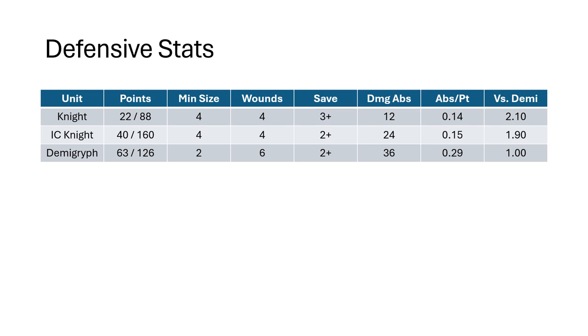In all of these examples, Demigriffs are better than everything else. That comparison column shows how many Empire Knights you need to buy to get the same defensive capability as Demigriffs — you've got to buy 2-to-1, basically. Same for Inner Circle. In terms of defensive profile, your Empire Knights and your Inner Circle Knights are roughly the same value. The Inner Circle Knights are more expensive and have a 2-up save, so generally speaking they're more durable. Armor piercing is also going to be more of a detriment to that 3-up save than to the 2-up saves.